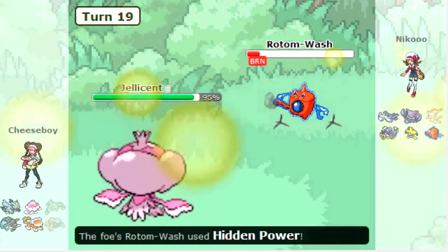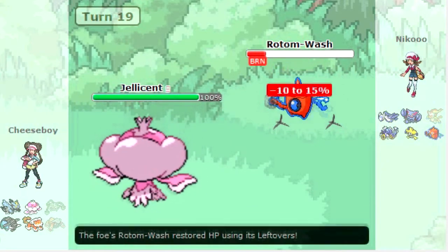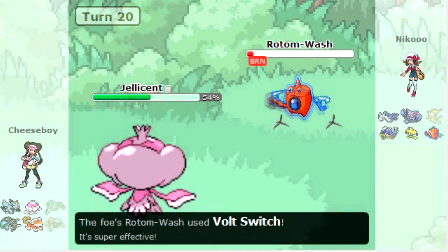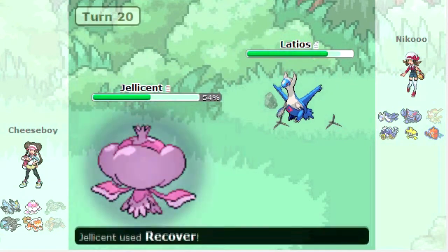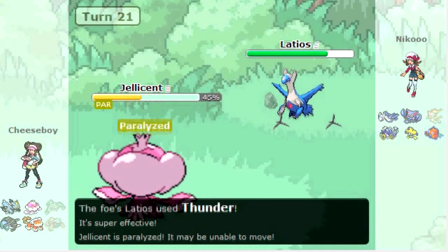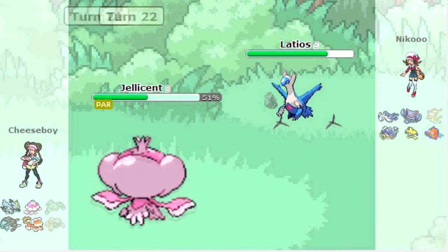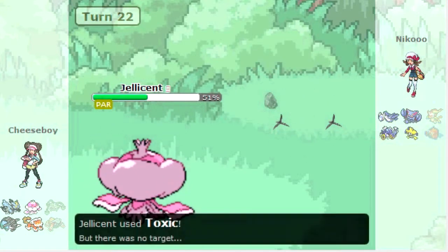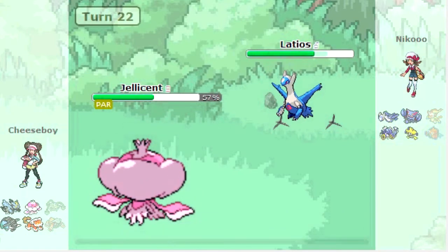This is basically his last chance. He goes for Hidden Power Ice — I just keep recovering off no matter what he goes for. He finally goes for Volt Switch, and since he's more of an offensive Rotom, that does a nice chunk, but I just recover it all off. I'm not too worried about Latios, but then it gets a little haxxy — he hits Thunder, it paralyzes me, and I get paralyzed on the same turn. Here I probably should have gone for Recover — I definitely should have — but he sacks his Rotom to see what I would do.